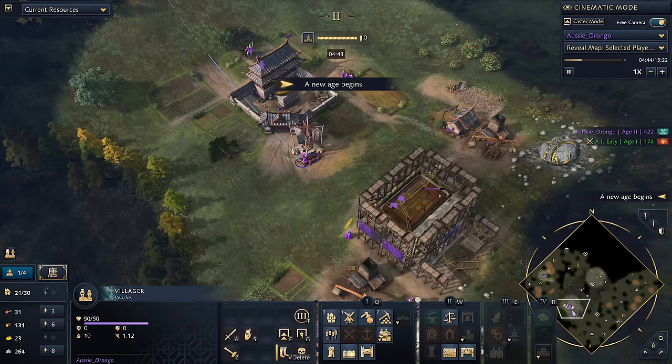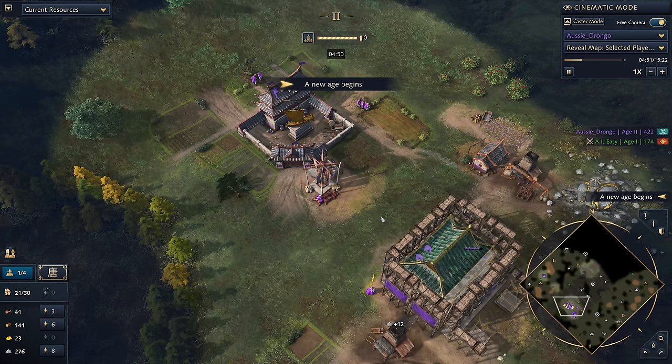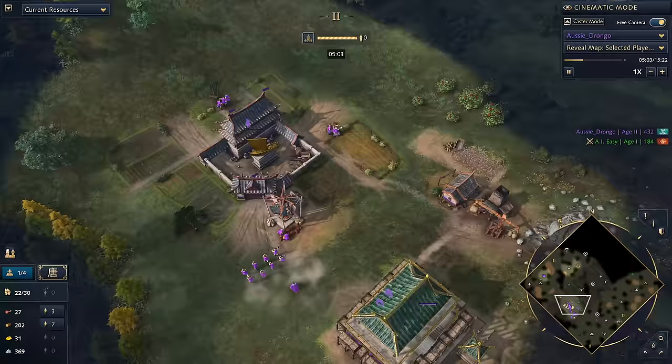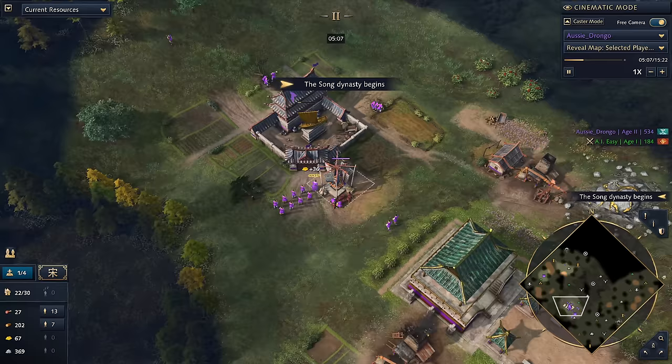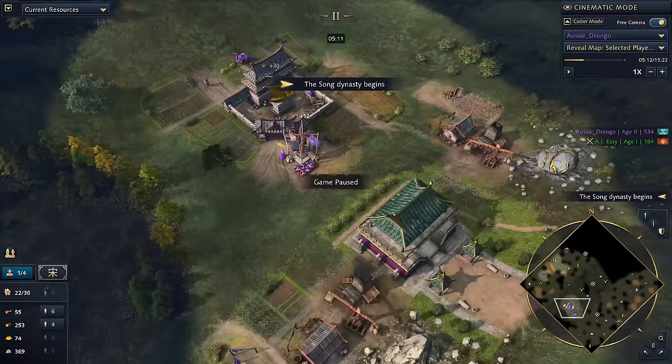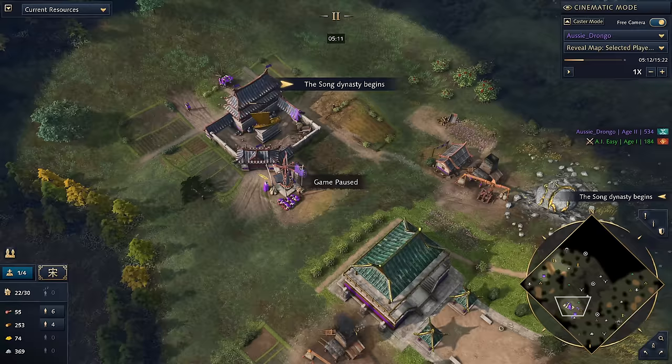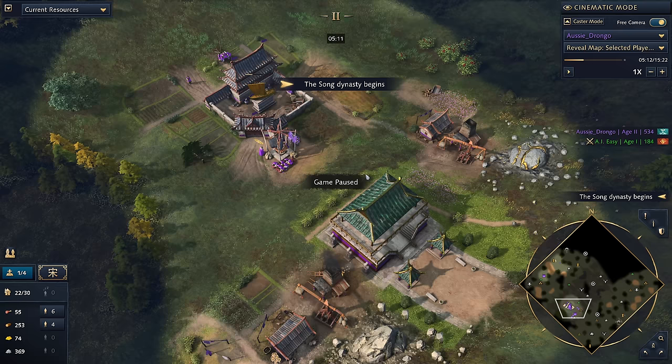We can bring this villager back to jump on some of the sheep. We've got ourselves in a really good position because we're about to hit Song Dynasty and we're working towards that 2TC timing. We're looking for about 5:10 to 5:15 — if you can get that sort of timing, you're in a really, really good spot. Even up to 5:20 you're on par. Anything later than that and you're a bit delayed. At 5:10 you can expect a French knight coming in around this time. But this is a pretty quick second town center and we can afford to put it down right now.